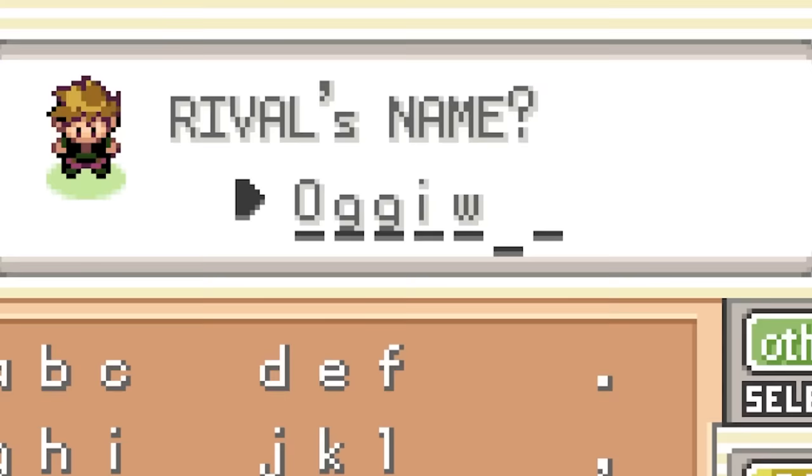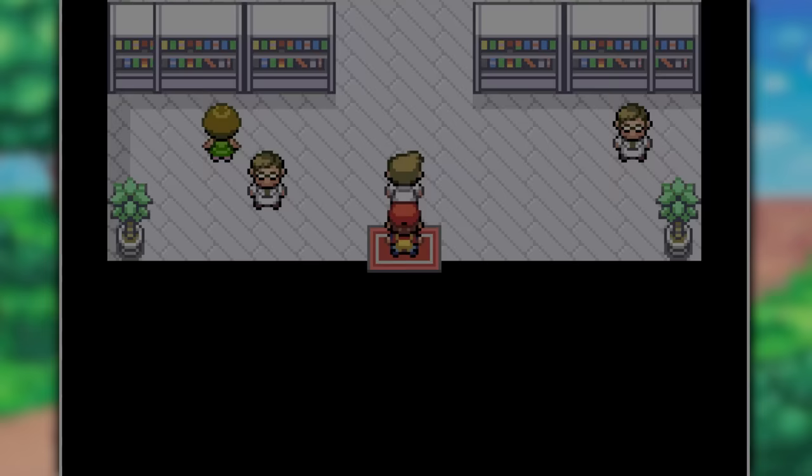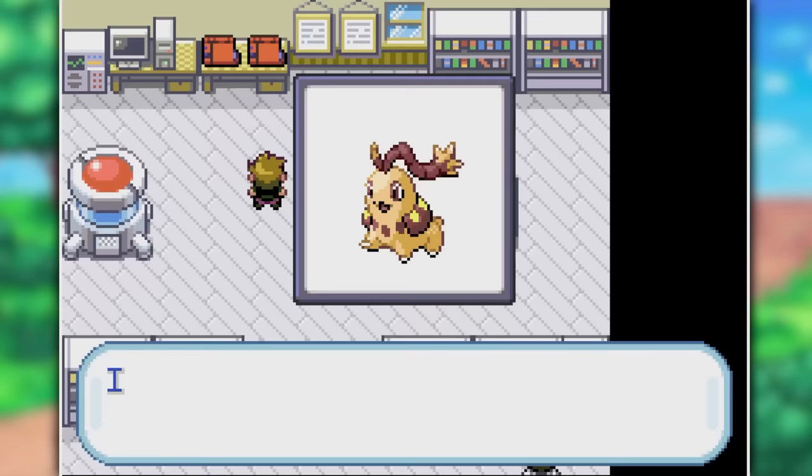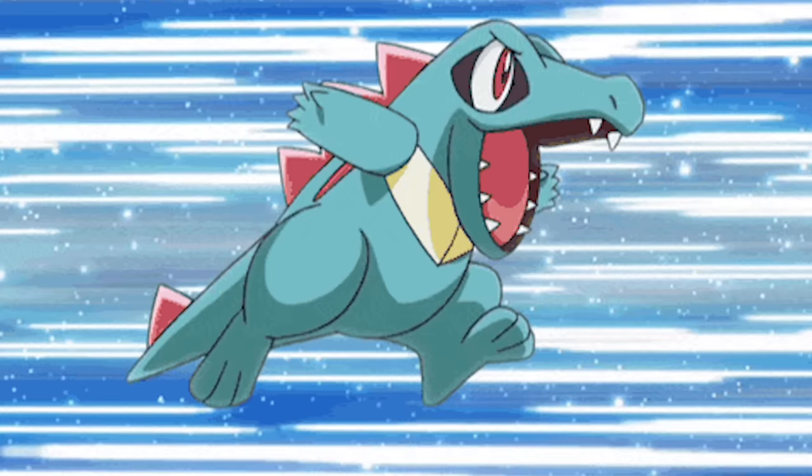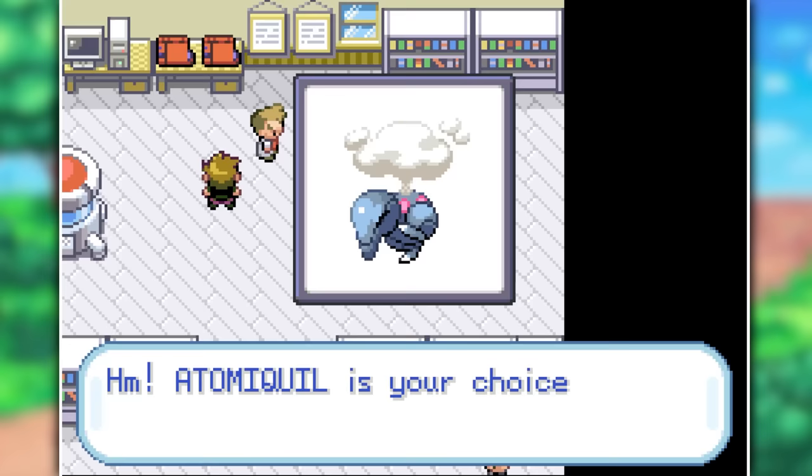Since we're in an alternate dimension, I felt this was a very fitting name for our rival. Nothing much changes until we get to the professor's table and pick our starter. We can pick between the Ground-type Chikarai, the Steel-type Atomacquill, or the Ice-type Explodile. It definitely wasn't easy to pick between these three, and you all know how much I love Totodile, but I had to go for Atomacquill — it's by far the best designed one and Steel is always going to be overpowered.